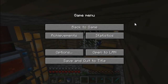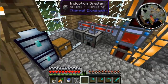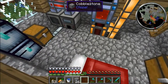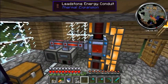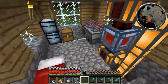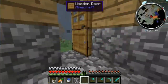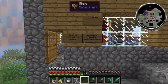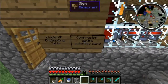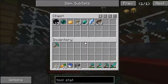Hey guys, what's up, Smithio G! Today we're going to play another segment of Attack of the B-Team. The last episode we left off with this weird setup and I'm not very happy with it — it worked but I'm going to work on it today. I found lava so we're going to be able to do some things: liquid XP and enchanting table are the first things we're going to do.